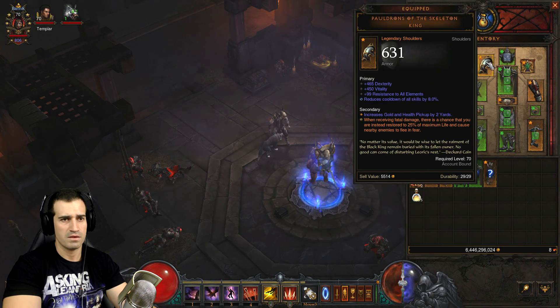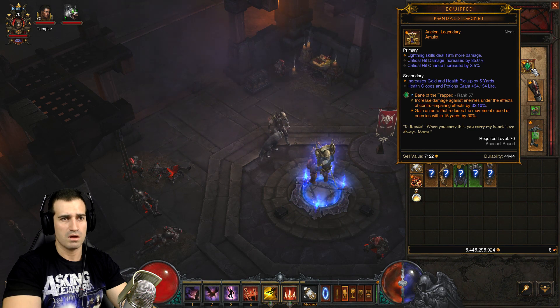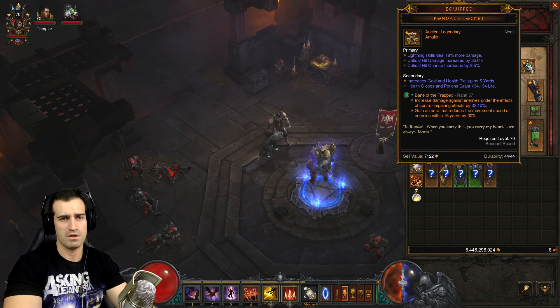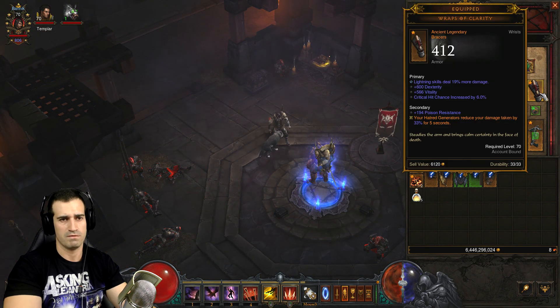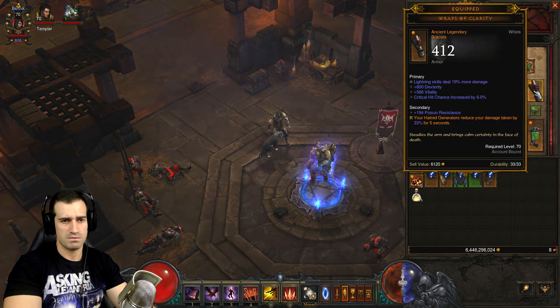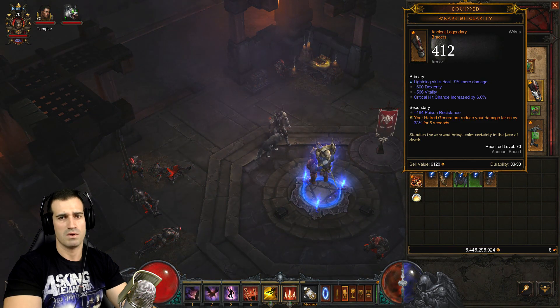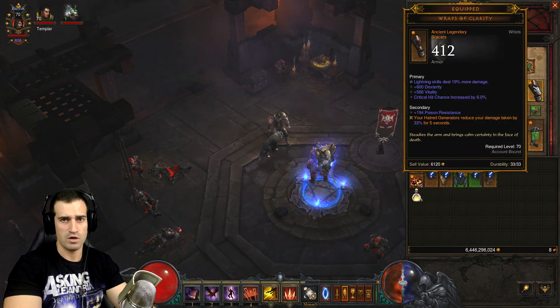Pauldrons of the Skeleton King give extra survivability so you effectively get Awareness twice — it will save your life. For your amulet, you want Lightning damage — preferably 20% — high crit chance, and high crit damage. A Hellfire Amulet is ideal if you can be bothered farming it; I haven't done it yet since I'm on PTR, but I'm having fun. The belt wants Lightning damage by 20% as well; I've got 19% but that's okay.